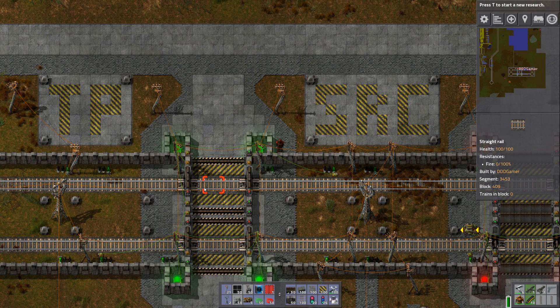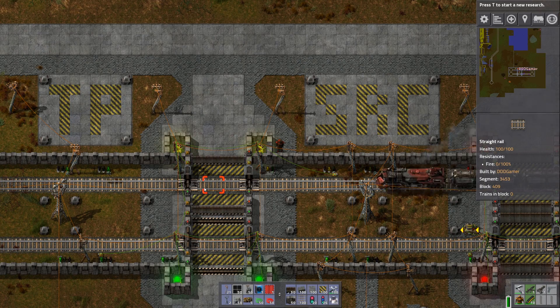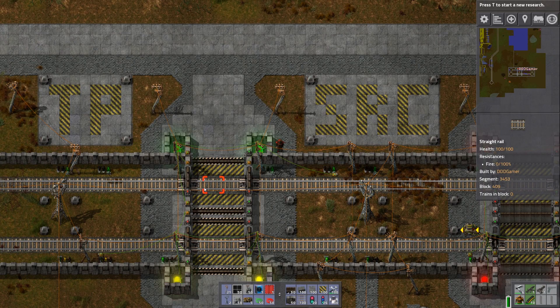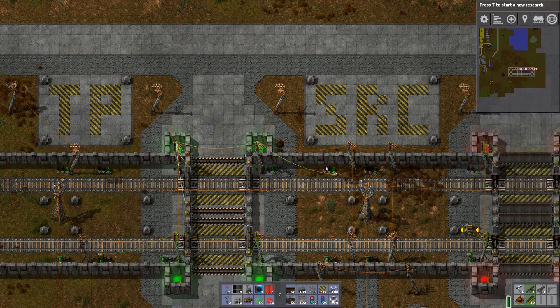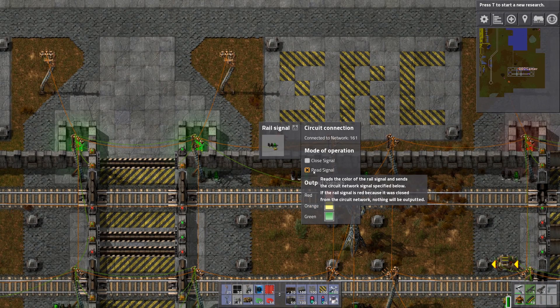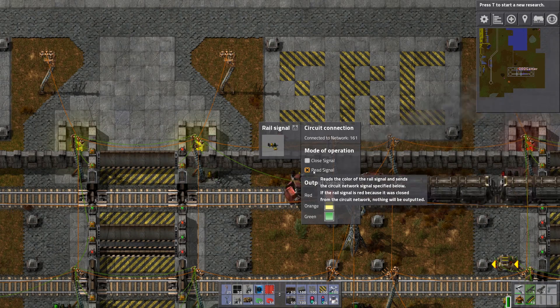This is actually modeled based on real life. In real life, if you think about it, a train always gets priority — it's not going to stop for you to cross. You have to stop for the train to cross. So the way it works is that we have a sensor here, the rail signal, and it reads a signal and passes it on to the circuit network.